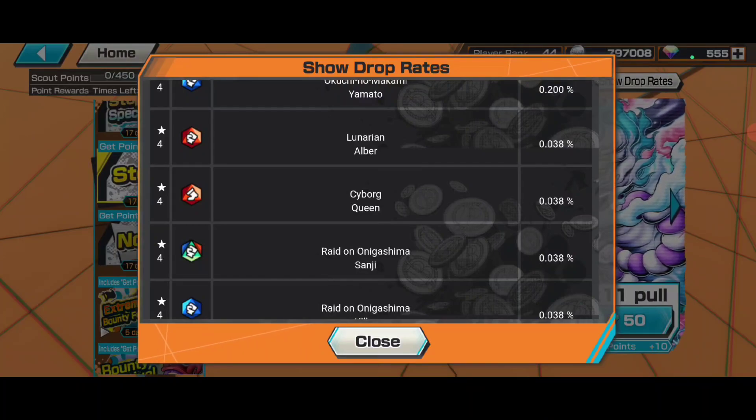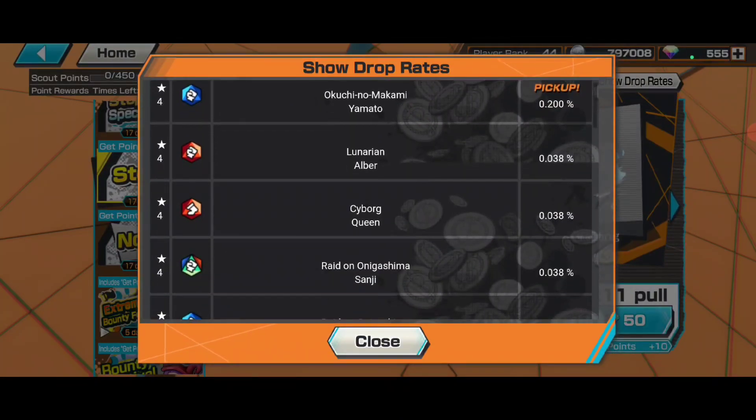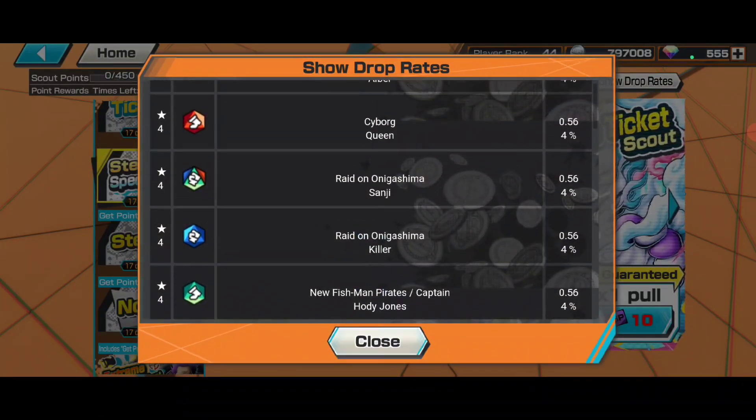New bounty fest characters are here — except the new one that just came — King and Cyborg Queen are there, so that's a good thing on this banner. But the 0.2% drop rate is actually really low, and the bounty fest percentage is also not that much at 0.56%.